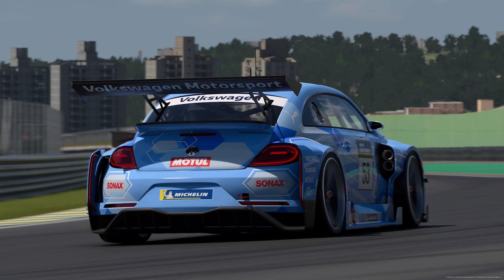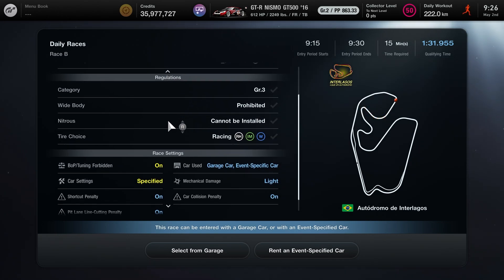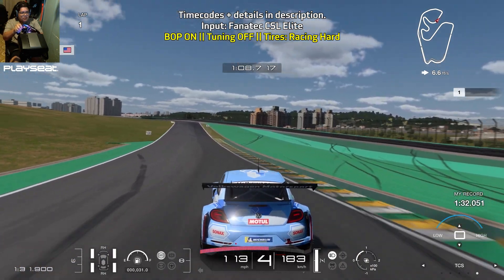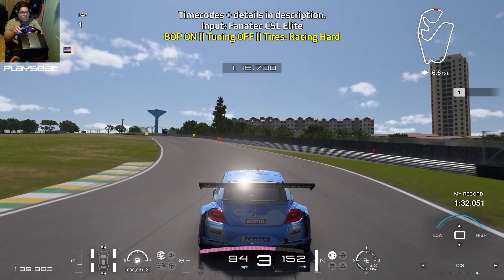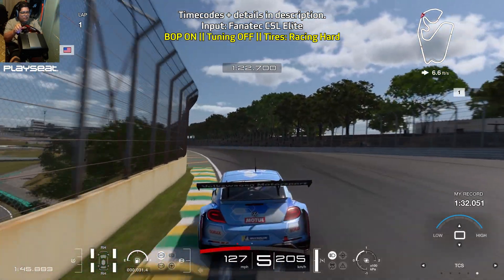Hey everyone, Vince Demissey here. This is a guide for daily race B over at Interlagos with the group 3 cars. This is a six lap race for the week of May the 2nd, 2022. BOP is on and tuning is forbidden. Fuel on tower times one, group 3 cars, and we're only using the racing hard tires. The front engine wheel drive cars were dominating the top 10 leaderboards, so I went with the Volkswagen Beetle, which had the number one time. Let's get started with the lap guide.